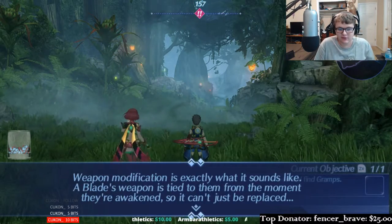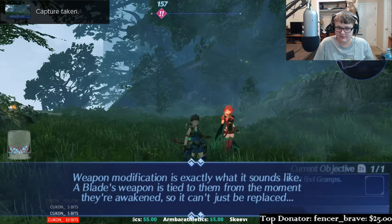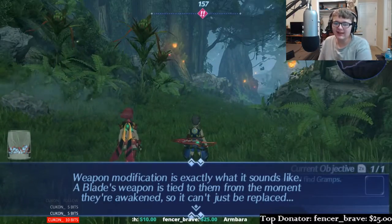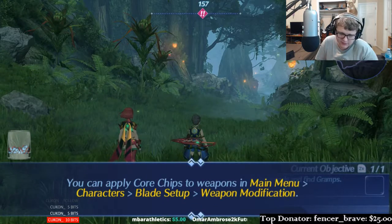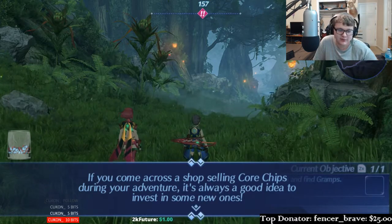Weapon modification is exactly what it sounds like. A blade's weapon is tied to them from the moment they're awakened, so it can't just be replaced. To apply core chips, go to Main Menu, Characters — but I don't have any right now. Your mentor always says it's a good idea to invest in some new ones.